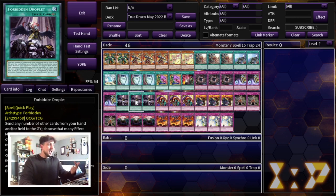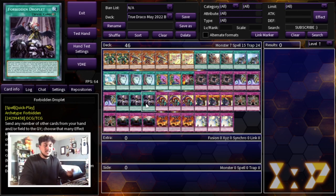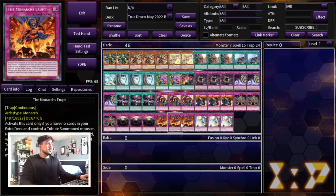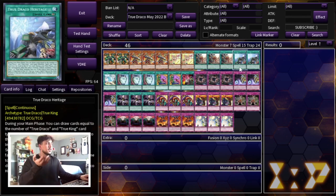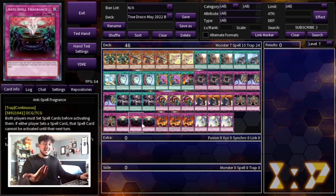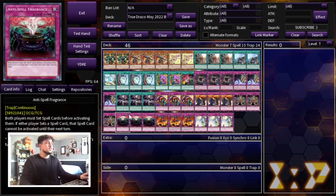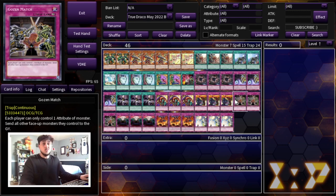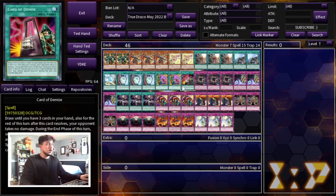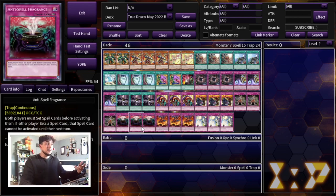The best part about this deck is it doesn't lose to the typical meta hate cards — things like D.D. Crow or Ash Blossom don't really hurt it. We're playing floodgates out the wazoo: three Skill Drain, three Rivalry, three Gozen Match, three Anti-Spell Fragrance, and three Monarchs Erupt. Erupt is essentially six copies of Skill Drain since we play no extra deck. You might ask why Anti-Spell when we play spell cards — but you'll activate your spells on your own turn first, and if you need to remove Anti-Spell later you can tribute over it or send it with Droplet, so you can always play around your own floodgates.